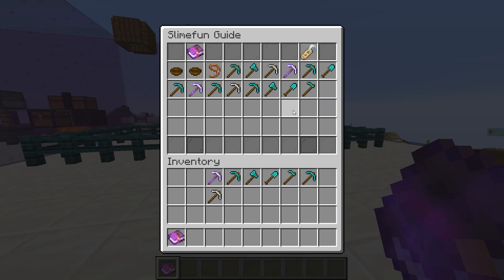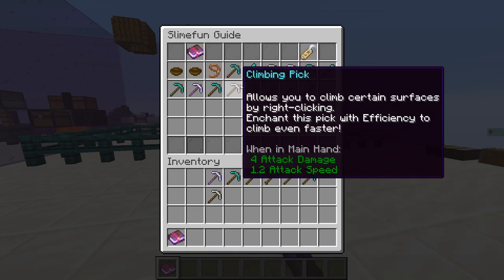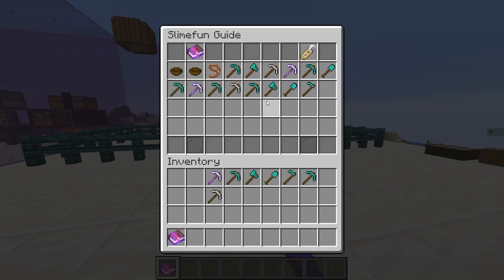The last four tools are soulbound tools. Now these are obviously pretty popular as you don't drop them when you die, and they're all made the same way — two essence of the afterlife in your magic workbench with the item in the middle.